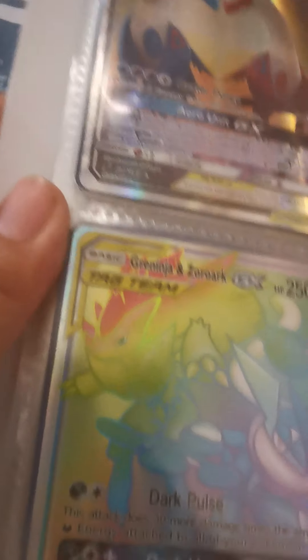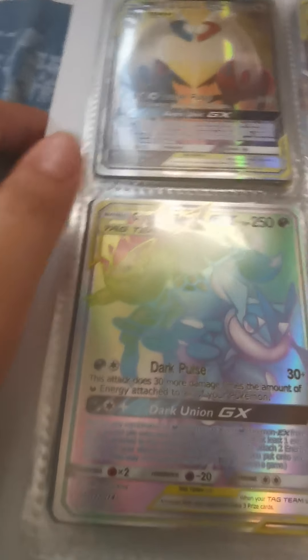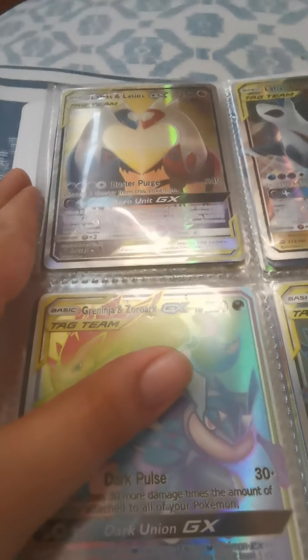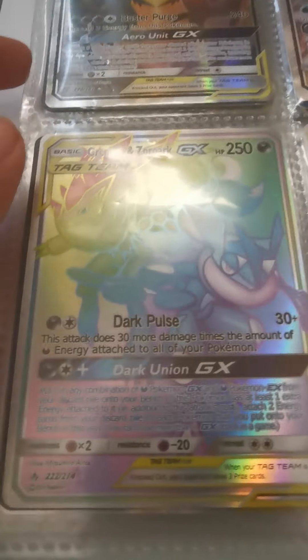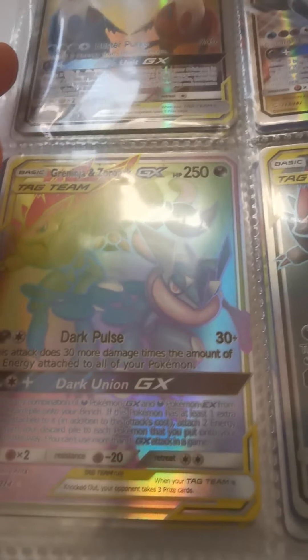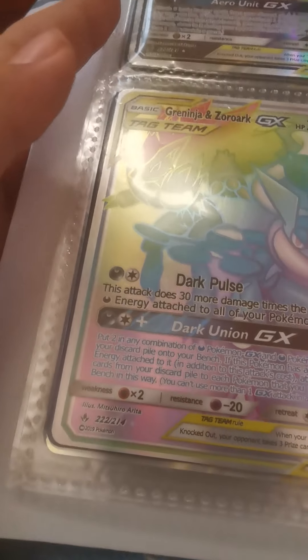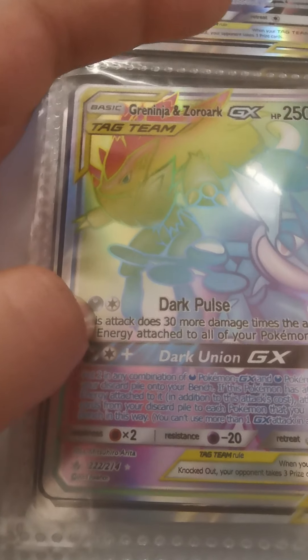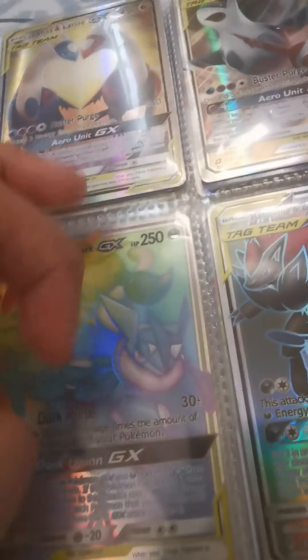Now we have Greninja and Zoroark, 250 health. Dark Pulse: this attack does 30 more damage times the amount of energy attached to all your Pokemon. Requires one dark energy and one anything energy — so 30 plus damage per energy.